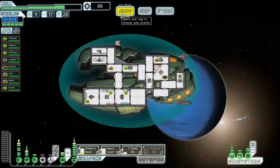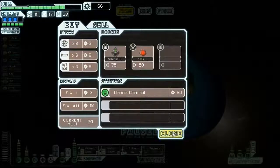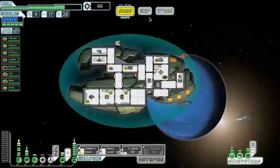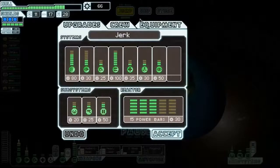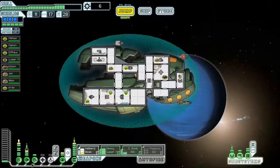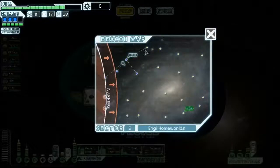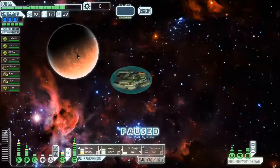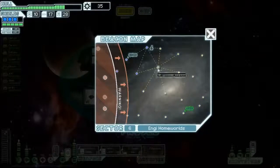So 66 scrap. We need to start thinking about, unless there's another store, upping our engines. So if I can hit the right button — there we go. A little more energy there. We're somehow still not at the point where we get 100% dodge when we cloak. Anti-ship beam drone. That's okay.